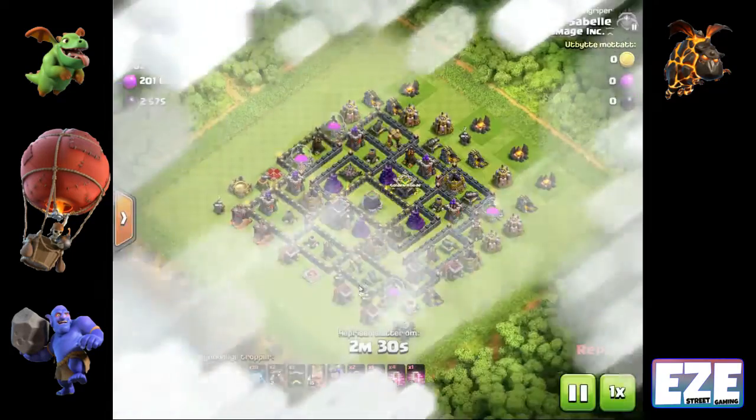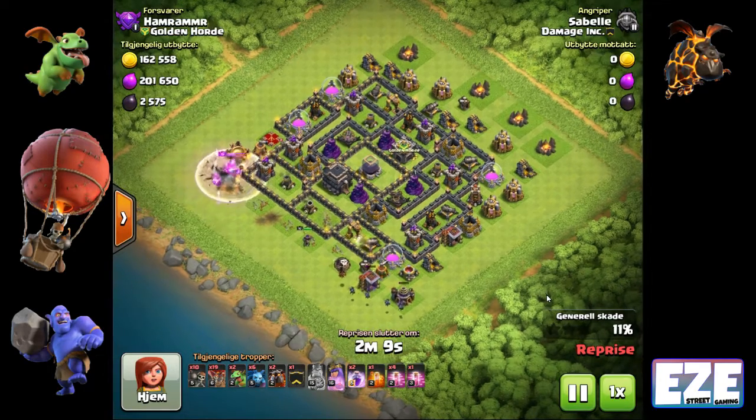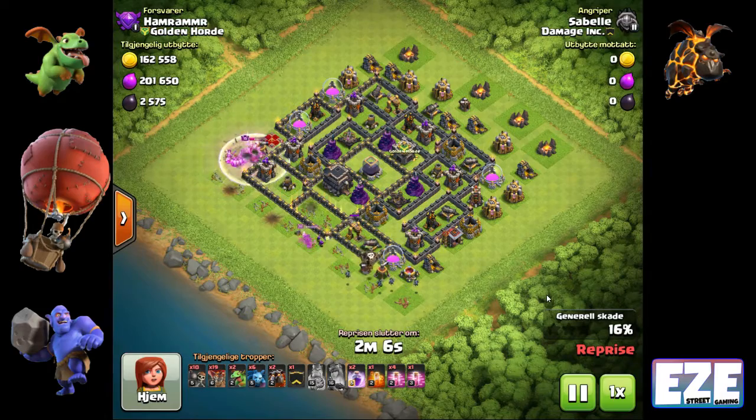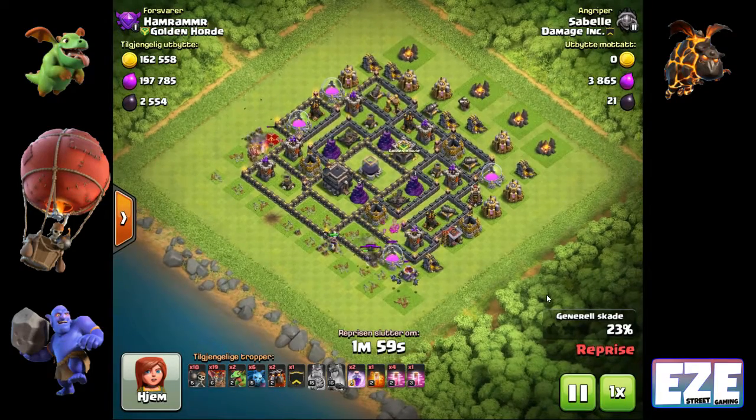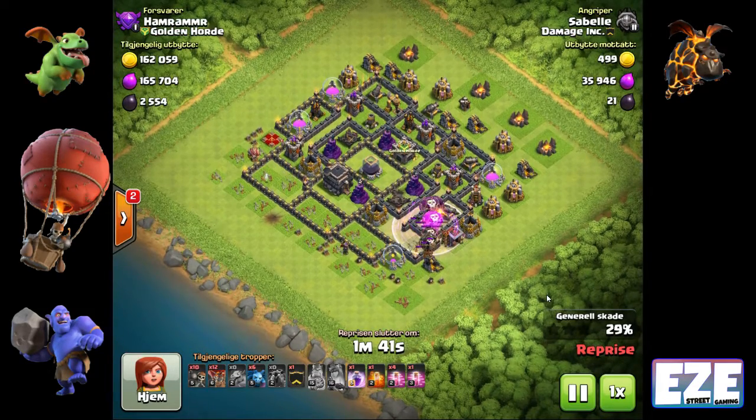In this next attack, both heroes are being upgraded so there are no heroes to deal with. You just have to handle the clan castle troops and air defenses before starting the LaLoon portion. We started the same way — using the king to tank for the queen, sending the queen to take out an air defense, and putting in a couple of balloons to hit key defenses. Baby dragons are great tools for funneling: one-on-one they'll take out a wizard tower or archer tower, making them ideal for targeting key defenses.